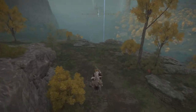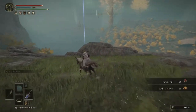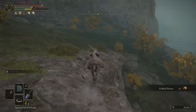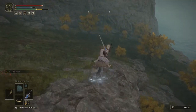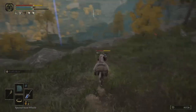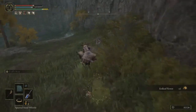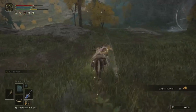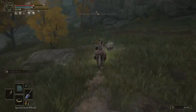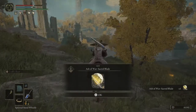I guess we could essentially go take out the Tree Sentinel too. Seriously, that took damage away? Are you kidding me? Oh yeah, oof — we have a scarab. Takes it. Very nice — Ash of War: Sacred Blade. That actually coats your weapon with Holy Spirit.